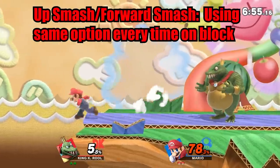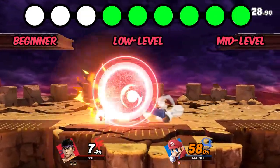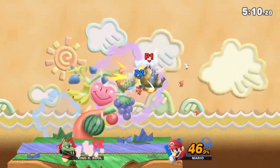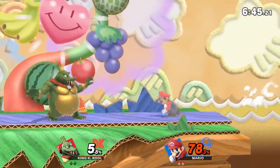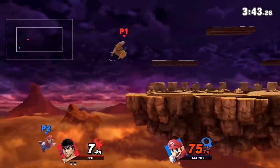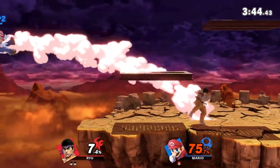Mario's up smash and forward smash are decently safe on shield and can be difficult to punish. Often times Mario mains can spot dodge an opponent who is trying to punish them and then punish the opponent for rushing in. Other decent options include throwing out a quick move like jab or even going for another forward smash or up smash. A mistake I often see Mario players make is doing the same option every time their move is blocked. At lower levels a roll is also a very common option, so maybe don't even go for a punish the first time — just see what your opponent does and be ready to punish them for it the next time.